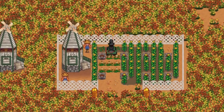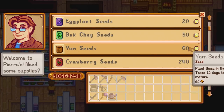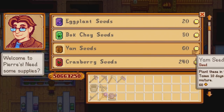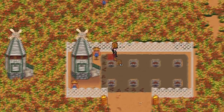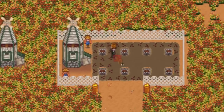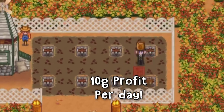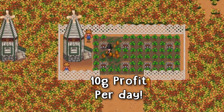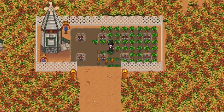The third worst crop to plant in fall is the yam. Yam seeds are a single harvest vegetable crop that costs 60 gold each from the store, taking 10 full days to grow, giving you a very small maximum harvest of only 2 per season. But one basic yam will sell for 160 gold, giving you a big 10 gold profit per day. That is very decent for the third worst crop — now you can understand why fall is great.